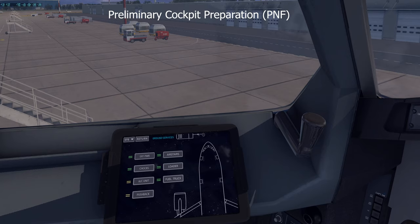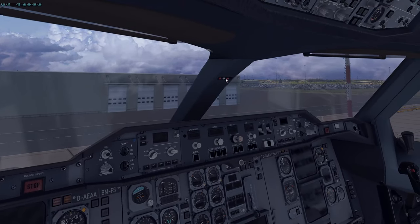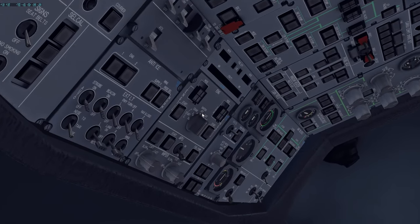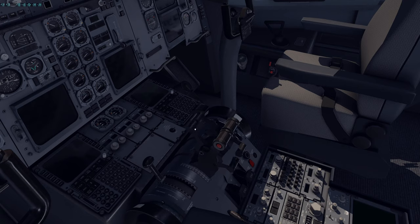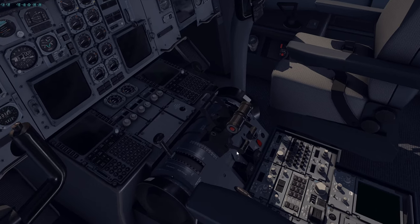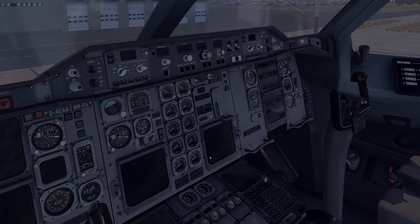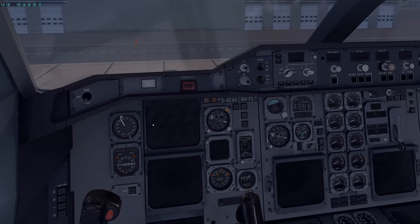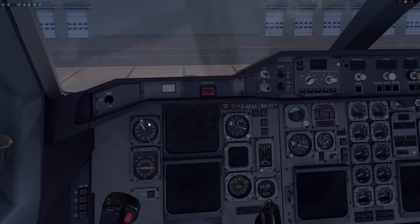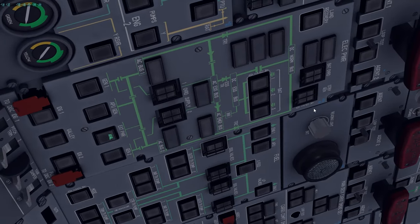Next: the preliminary cockpit preparation, done by the Pilot Not Flying. The PNF's flows include: ignition to OFF, wipers OFF, thrust levers at IDLE, reversers stowed, fuel high-pressure valves OFF (levers down), and rear/overhead circuit breakers all pushed in. Any circuit breaker out of position would require a maintenance call.